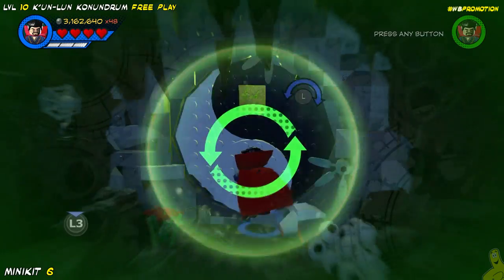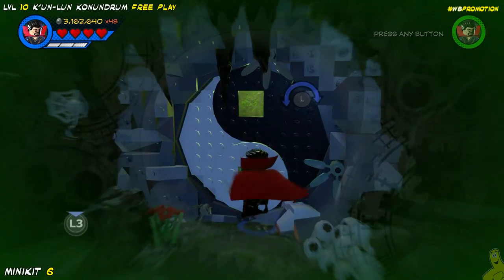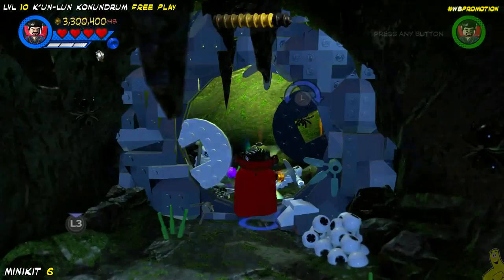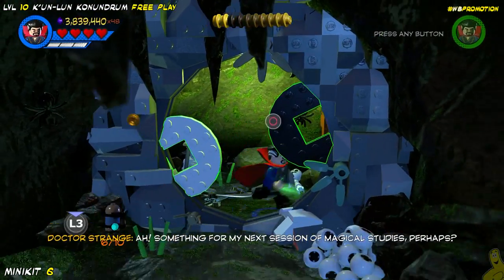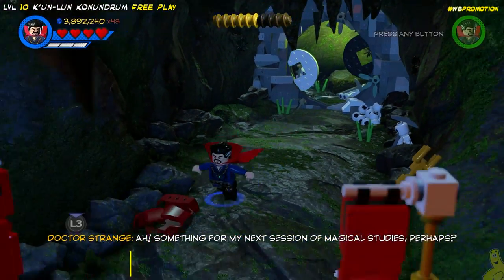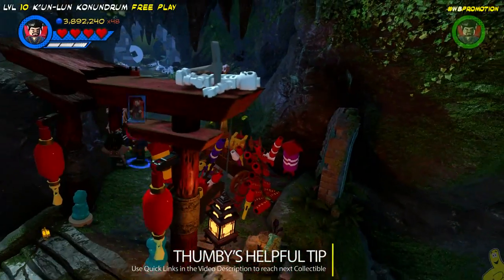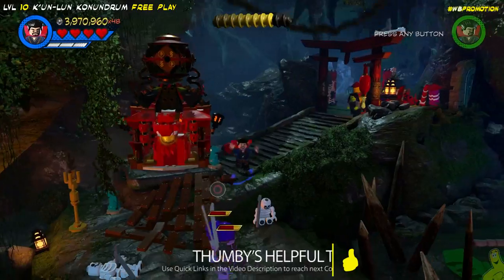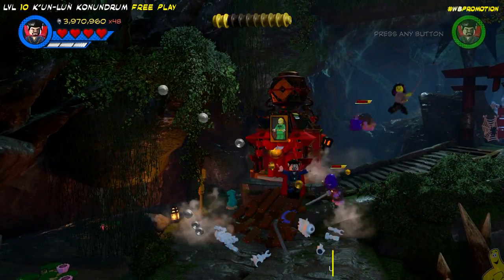You can see there we manipulated time forward and then blasted those targets. Now we're going to actually go back in time. Thanks to Doctor Strange, we don't need a DeLorean or anything like that — we can manipulate time with the flick of our wrist. And look at that, we got that minikit and we are out of there.